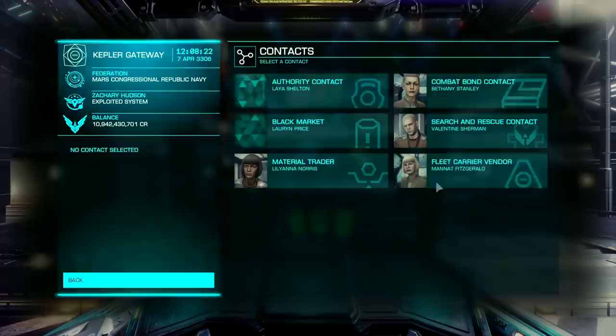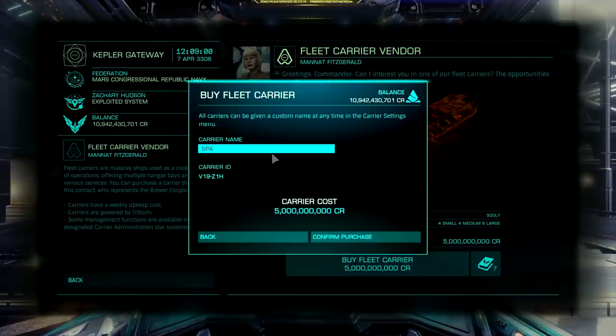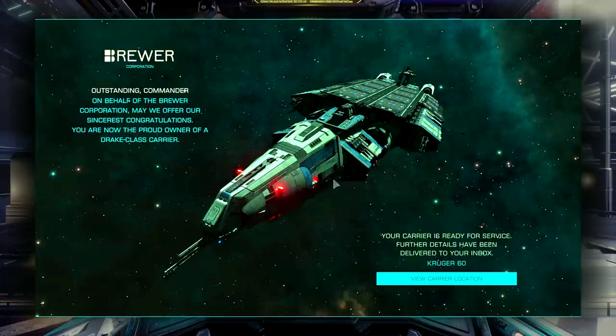Here I am at Kepler's Gateway just a few minutes later. It's one of the places you can buy a fleet carrier, and there it is — 5 billion price tag. Kind of feel like I'm leasing this thing and not buying it. Need to come up with a really cool name for this thing. You guessed it, if you follow any of my videos — Space Cheddar 1 is what it's going to be. Unfortunately, you can't change your carrier ID, which is kind of stupid. Goodbye, 5 billion units. You were such a good friend for so long, just living in my pocket, doing nothing for me.